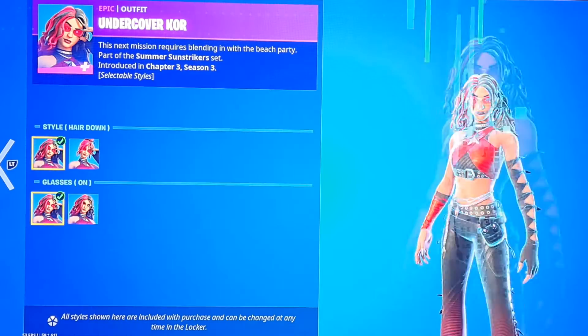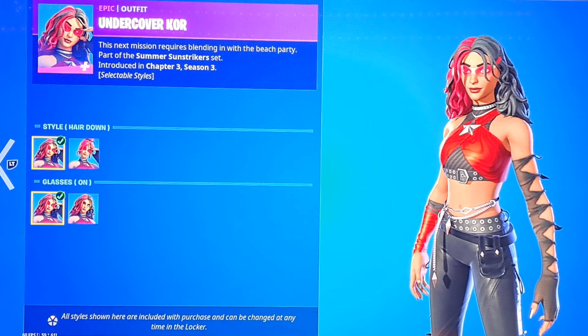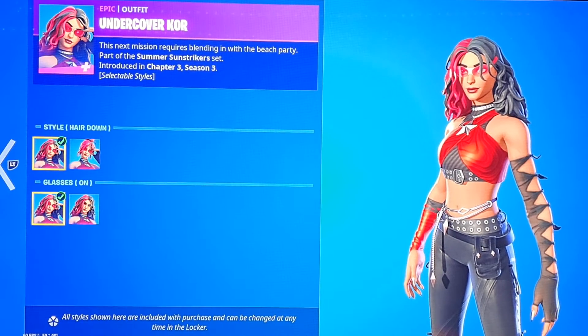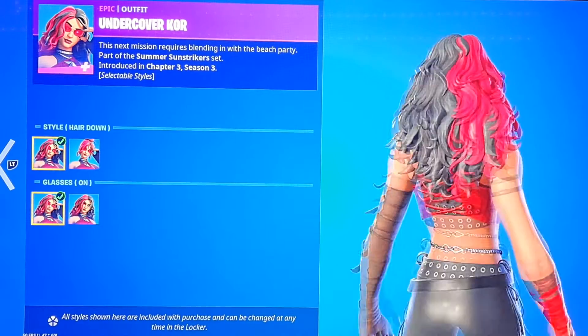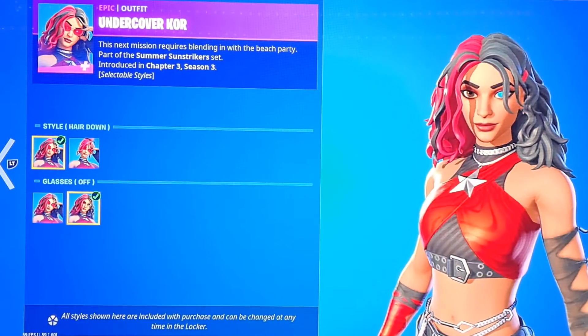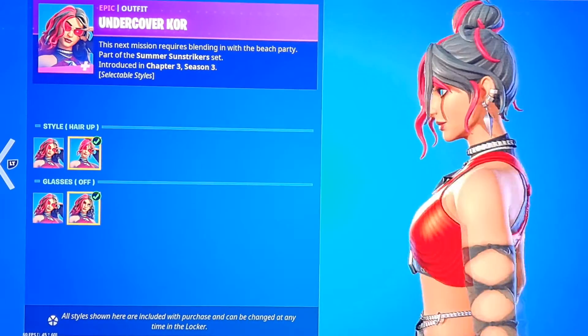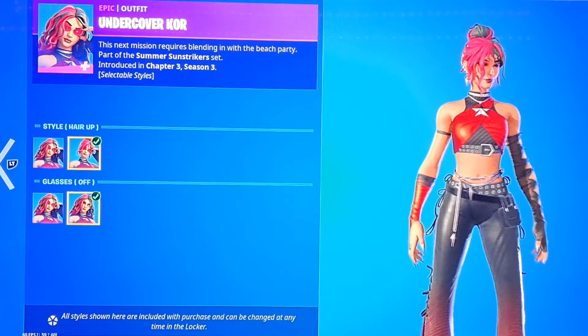We got Undercover Core which is from a battle pass skin in Chapter 2 Season 7 — it's just a remake. We got the hair down style, looks like a rock star. We got the glasses on, you can take the glasses off, and you can also put her hair up. Pretty cool skin.